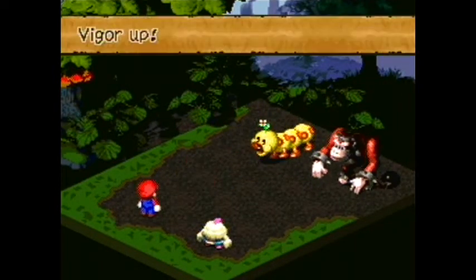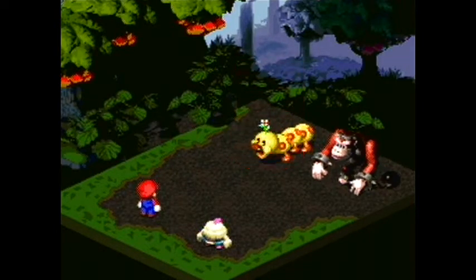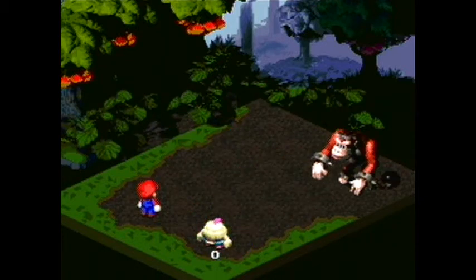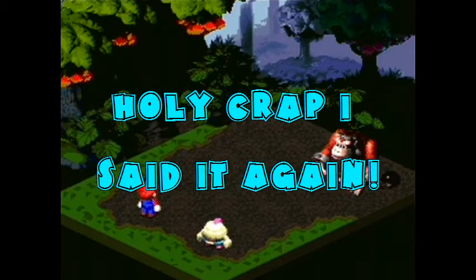We have a wiggler here and something that looks a lot like Donkey Kong, but it's actually not. It's using Vigor Up, which I think means attack is up — or maybe offense up. It's one or the other. Enemies will sometimes do Vigor Up, sometimes Valor Up, and it's really easy to confuse them. I'm pretty sure Vigor is attack and Valor is offense.